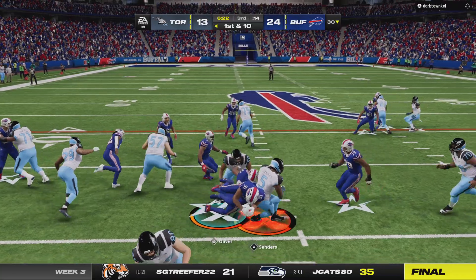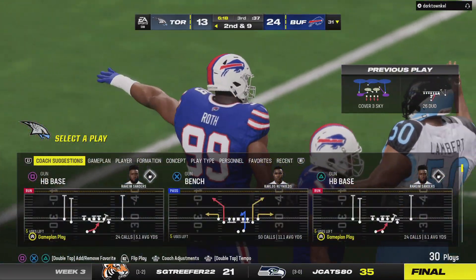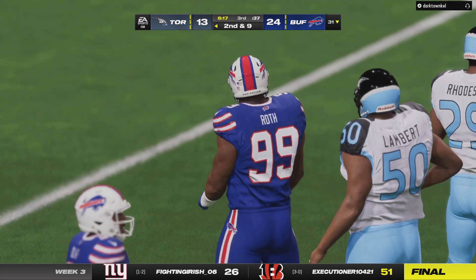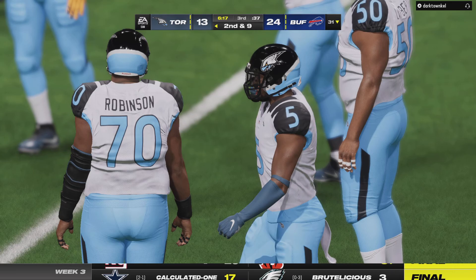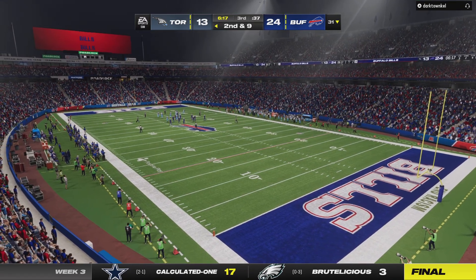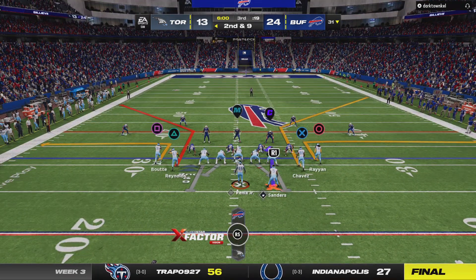On first down they go to the ground attack — just a yard on the carry, second and nine. Sometimes you just have to give credit to the defense. Great job at the point of attack — the backs held up, they won their battles at the line of scrimmage, left no space to run, really nice job swarming to the ball carrier.